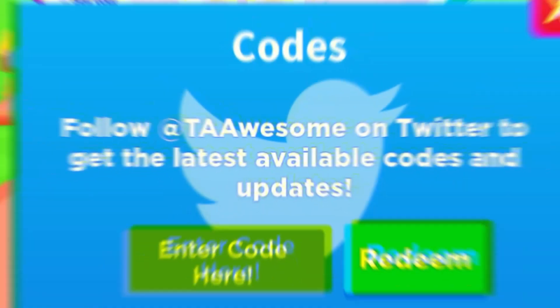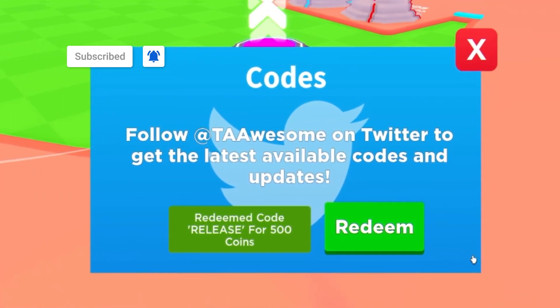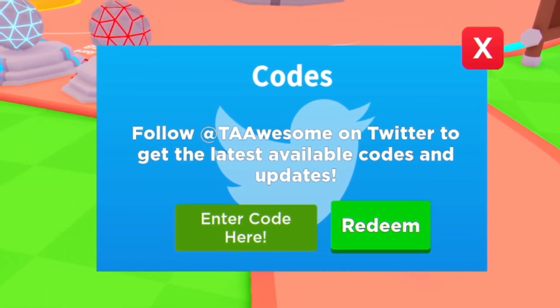The first code today is going to be the code RELEASE. Click on ready, type it in all capitals, and it went in. That one's going to give us 500 coins.